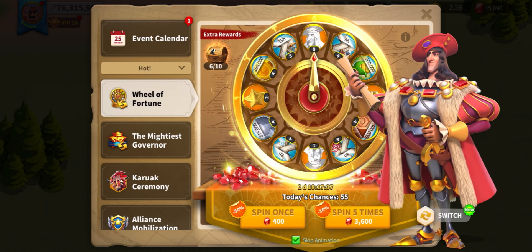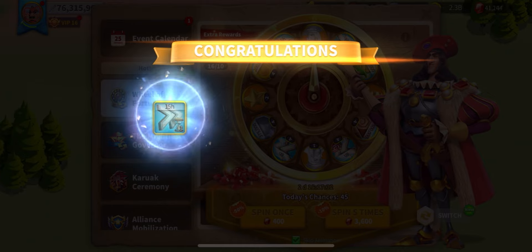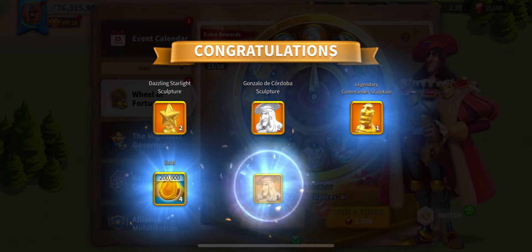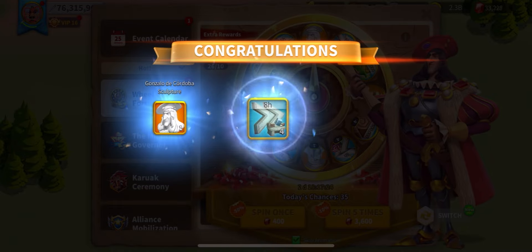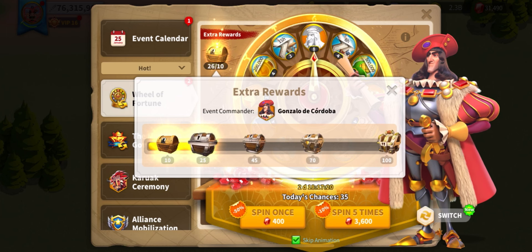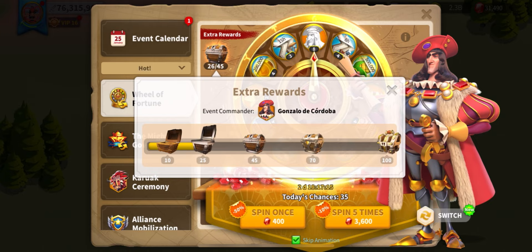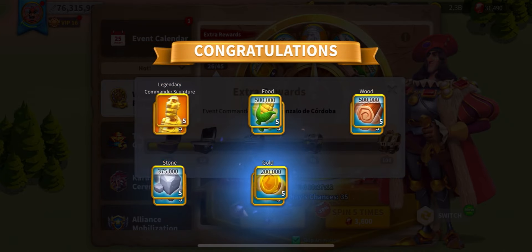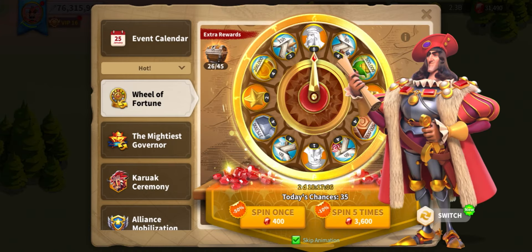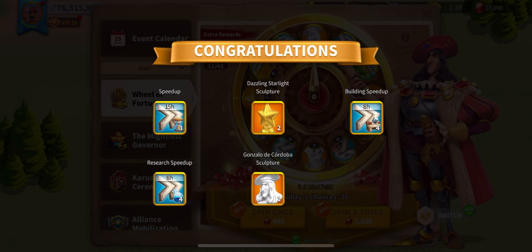We've got two heads already, that's nice. I don't usually like the Wheel of Fortune — I find it really bad value for gems. Another couple, that's nice. Another few more. That's six so far and we can open these chests. Another five, that's 11. Obviously five gold heads — I won't really count those. Got 30k gems left, so let's blast for a few more. I'm not going to use them all today.